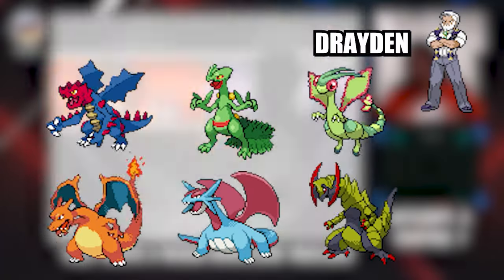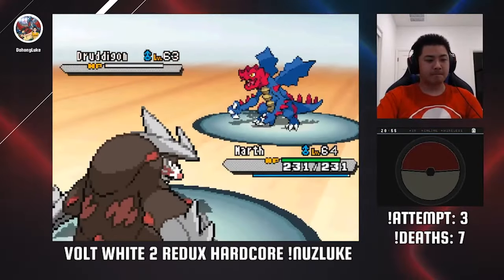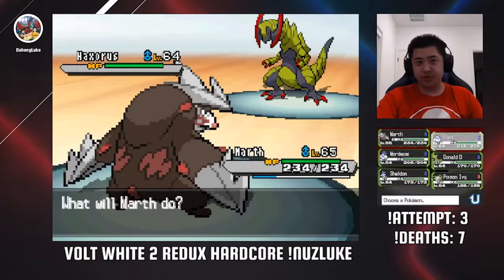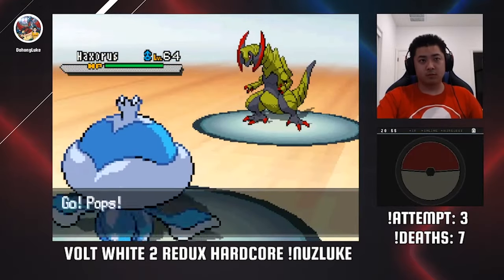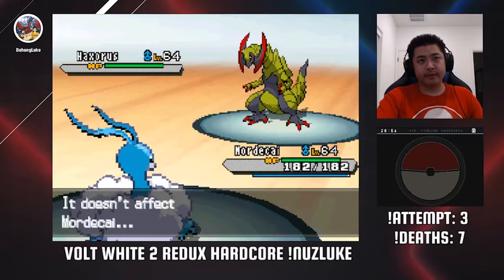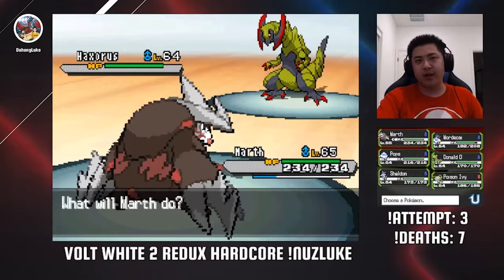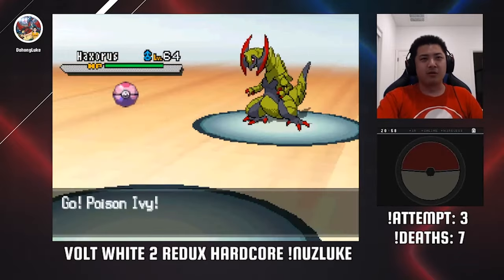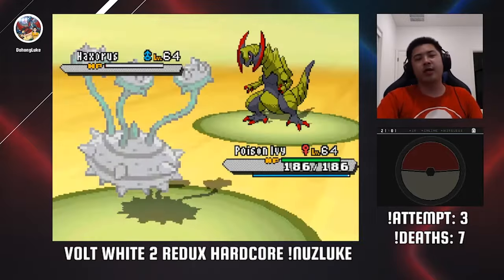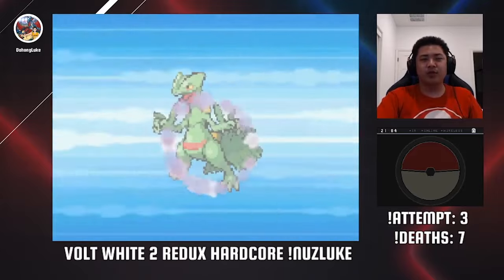Now it's time for the Drayden battle, which is just a single battle. My strategy is to take out the Druddigon with Excadrill because that will bait in Haxorus. This is where I implement the classic PP-stall strategy. I switch between Jellicent, Altaria, and Excadrill, because when Haxorus attacks it will use Dragon Claw, Cross Poison, and Close Combat respectively against each. After the Close Combats run out, I switch to Ferrothorn to set up Leech Seed and Haxorus slowly falls. Half of his team is taken out by Sceptile, and I use Altaria to take out his Sceptile.